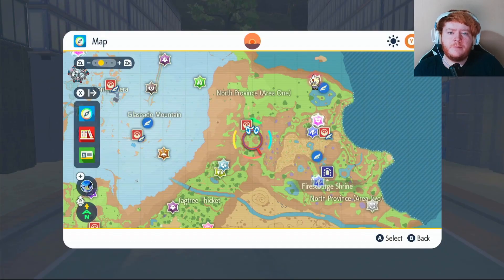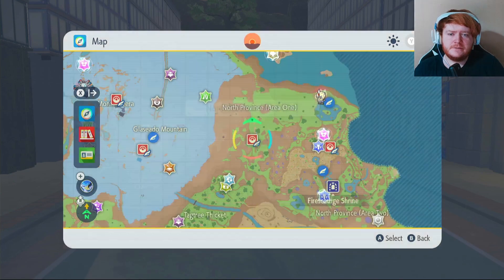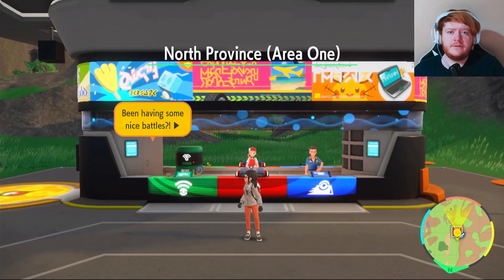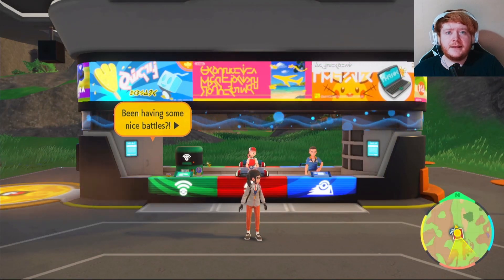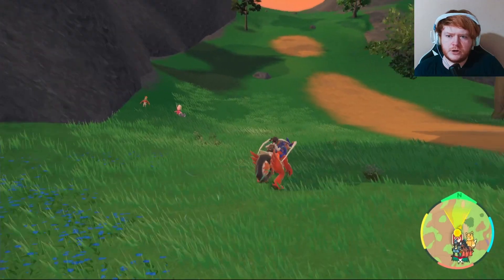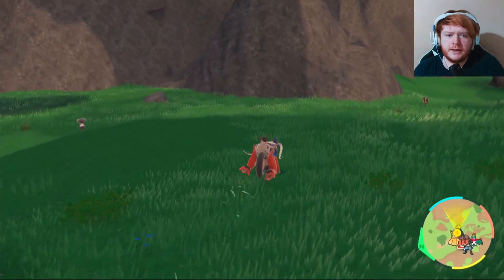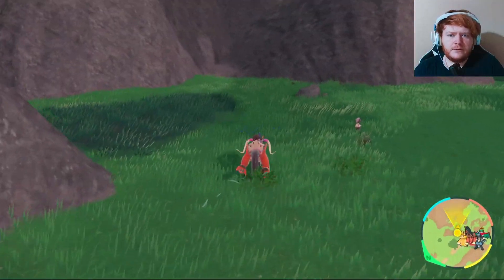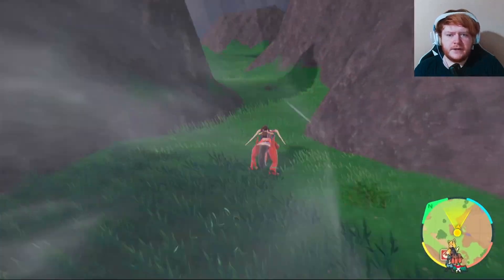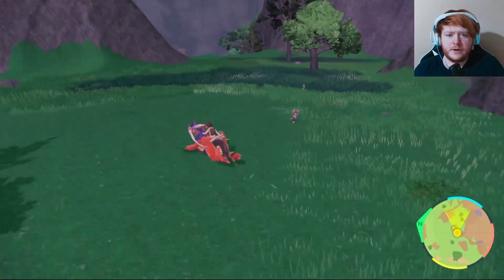At the top of the map there'll be a time of day indicator. The dusk time of day only lasts six minutes so you need to be quick. Morning lasts six minutes, day lasts 30 minutes, dusk lasts six minutes, and then night lasts 30 minutes. You want to come over to North Province Area 1 and look around — you'll eventually run into a Dusk Form Lycanroc. It is quite rare, so I'd recommend activating a sandwich for rock types to find it quicker since you only have six minutes.